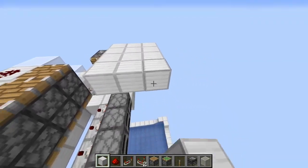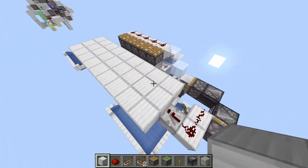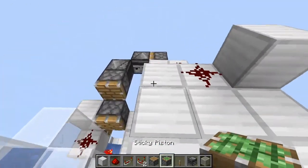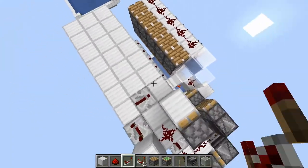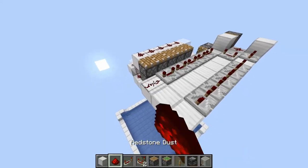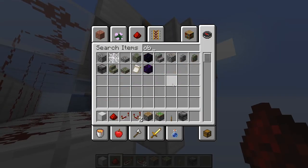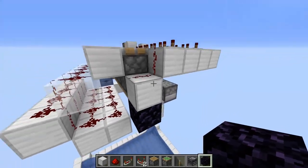For this we'll want a three-wide platform going one block past this. Redstone plus here, sticky piston facing up, sticky piston facing this way, and we'll want all four-tick repeaters. Then we can fill this in. We also want to keep this piston getting updated, so if we put the redstone dust right here it will update. We also want to put obsidian right here so the blocks can't get pushed past the length of the machine.